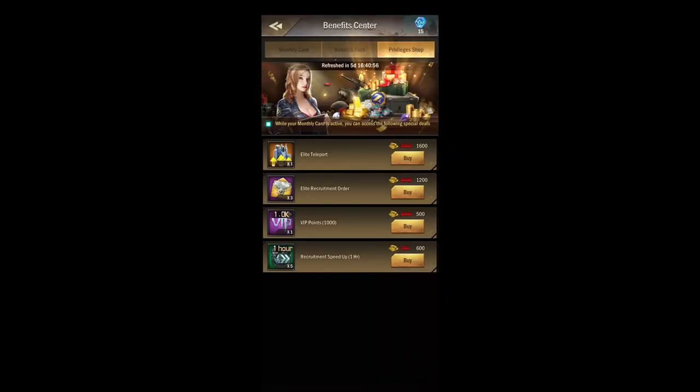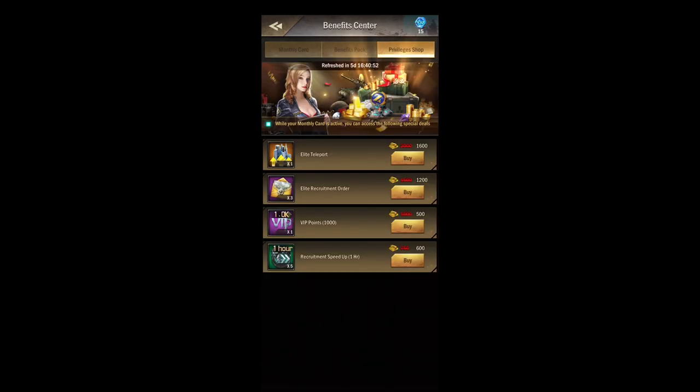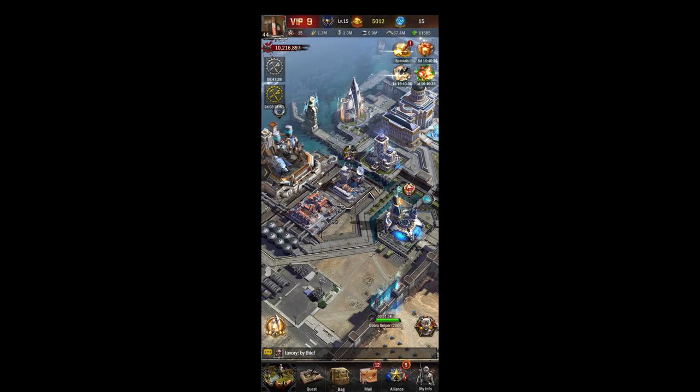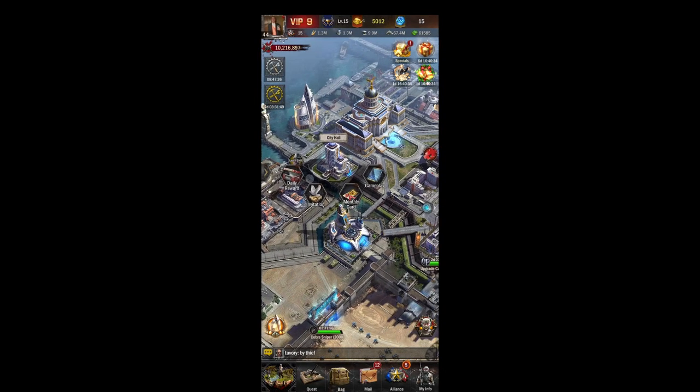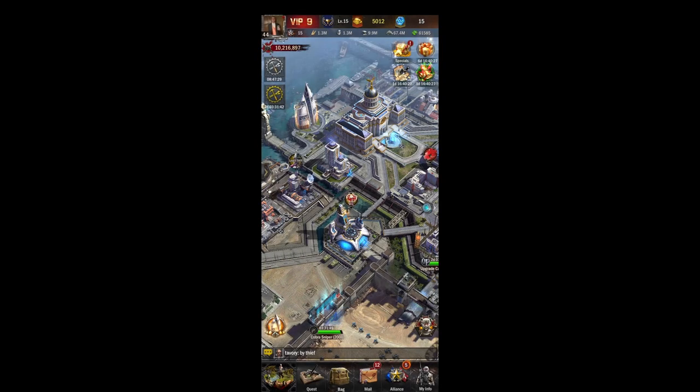This is also where you track your monthly card — if you're buying the monthly card, which I recommend, it's a good deal. Then you also get the privileges shop here — these are just kind of good deals like your elite teleport, which you can get for 1600. You can also buy that for the same price in the black market. This is also where you'll find some short tutorials, but you're watching my videos so you'll be getting a better explanation.